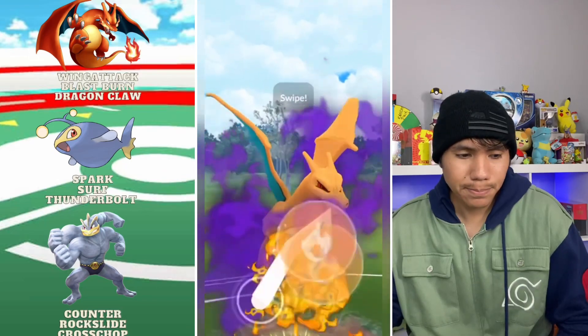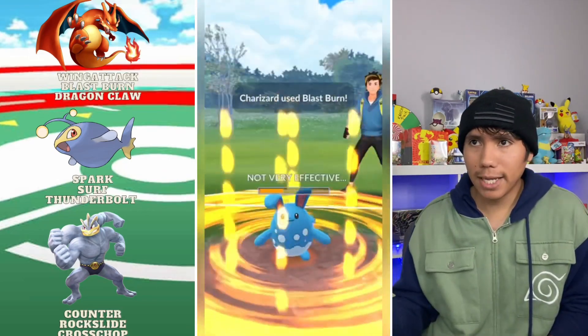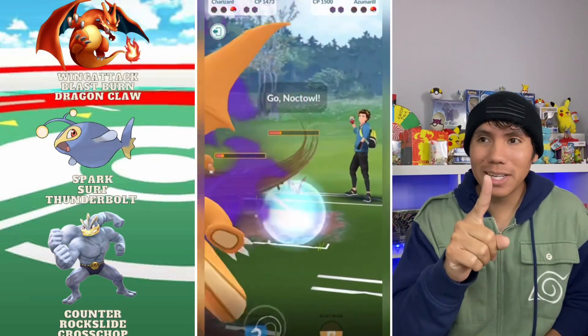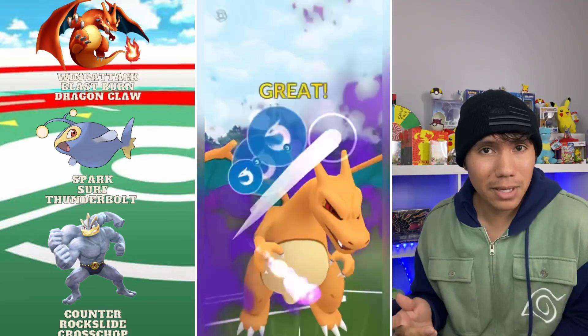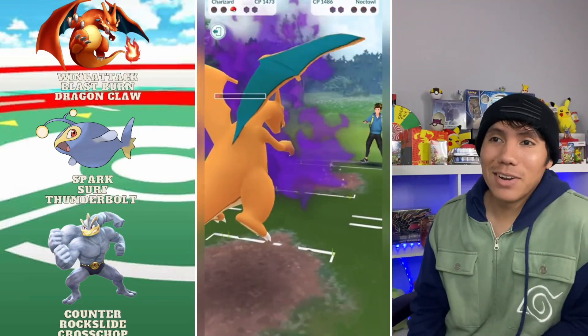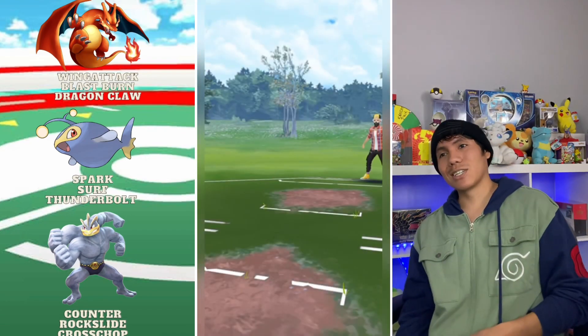I do one more Wing Attack after reaching Blast Burn, and I manage to sneak an extra Wing Attack. I think that might have been a CMP situation and because of that we were able to take the game. Very close game at the end — Shadow Charizard pulled through, let's go!